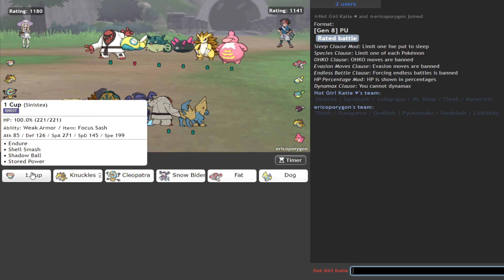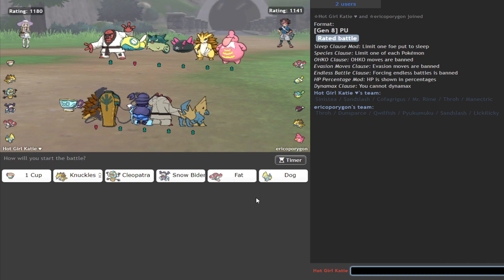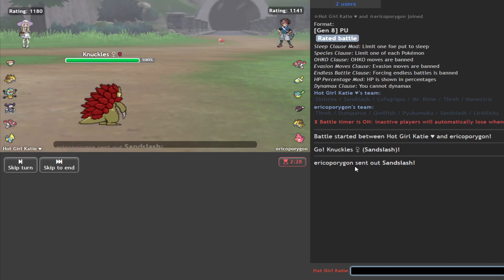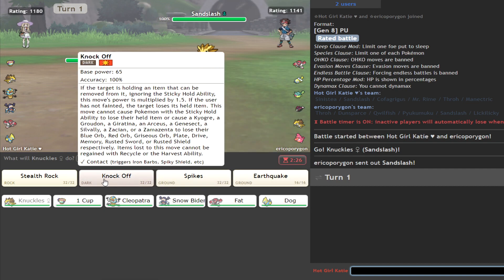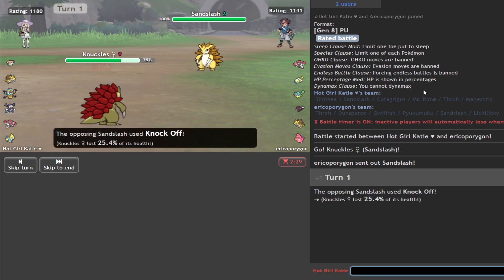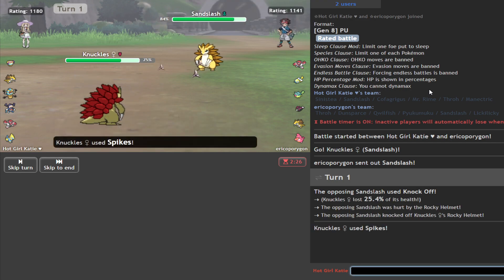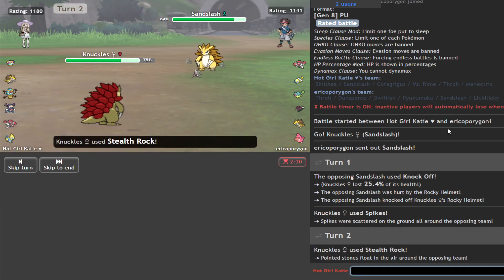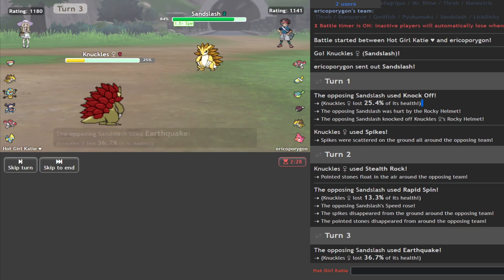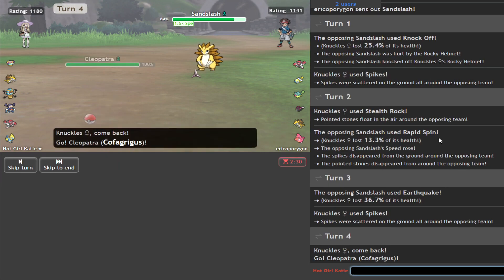We need Pyukumuku down before Sinistea can do anything, obviously because of Unaware. Probably need this fat blob weakened a bit. The opponent leads with Slash — sure thing. Let's just Knock Off first. Get a Spike up. We have an excellent spin blocker in Cofagrigus. That's max speed as well, clearly. Let's get rocks. That's fine, we can just go to this and go from there.